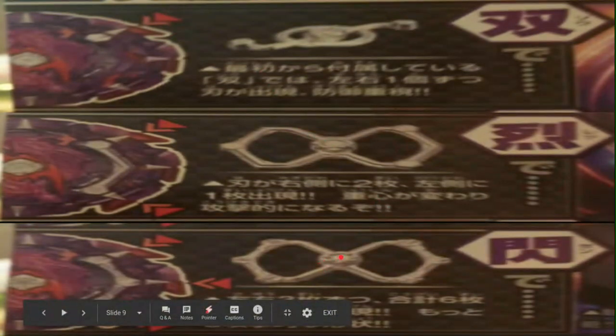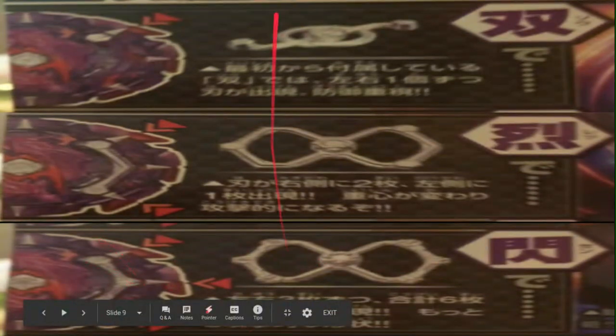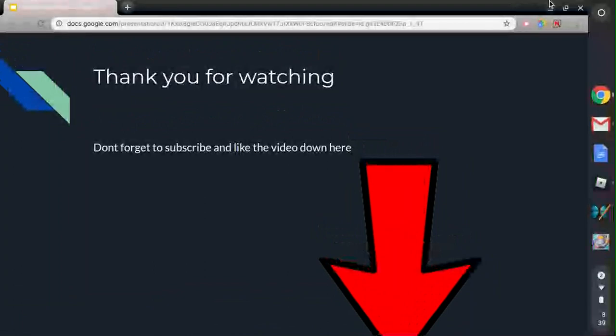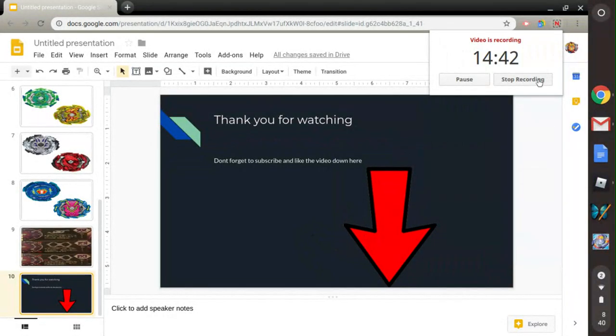The gimmick for the attack layer base is: the amount of points you have on your weight determines how many blades will stick out. So if you use the Gen weight, none of the blades will stick out, but this one will only take up two. That's just the gimmick. Thank you guys for watching — don't forget to subscribe, like the video down there, and I will see you guys next time. Bye.